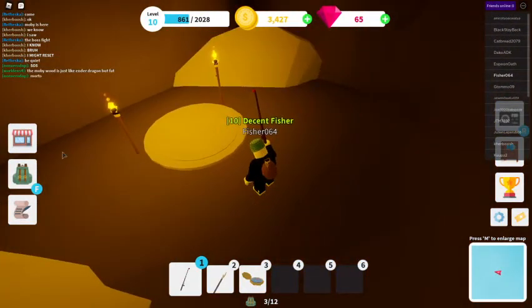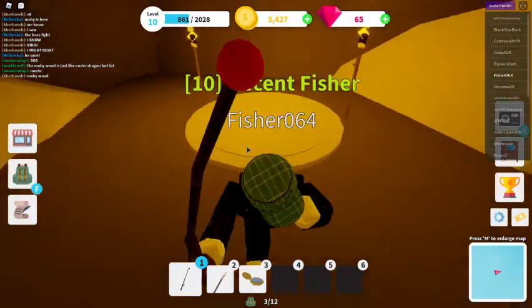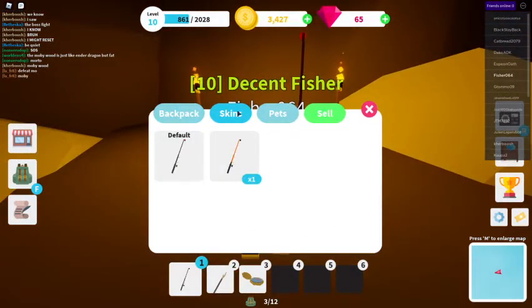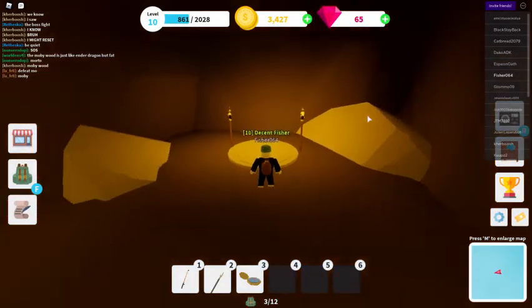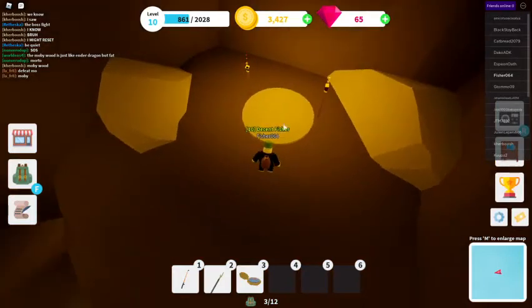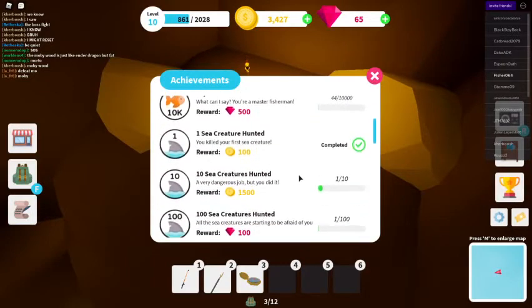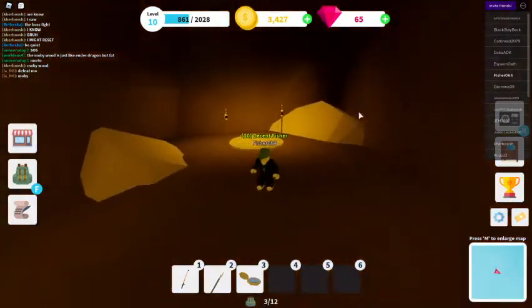There's no chest here for me because I've already done this and figured it out before recording this video. There should be a chest here which gives you the lava rod - you'll see it in your Skins after you've done it. If it's not your first time and there's no chest, go to Achievements and scroll down - it should say 'Lava Obby' and you can claim a reward of 300 coins.